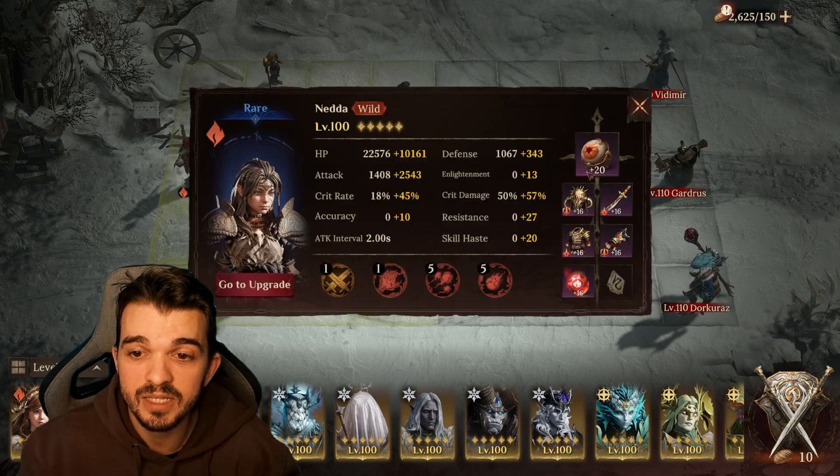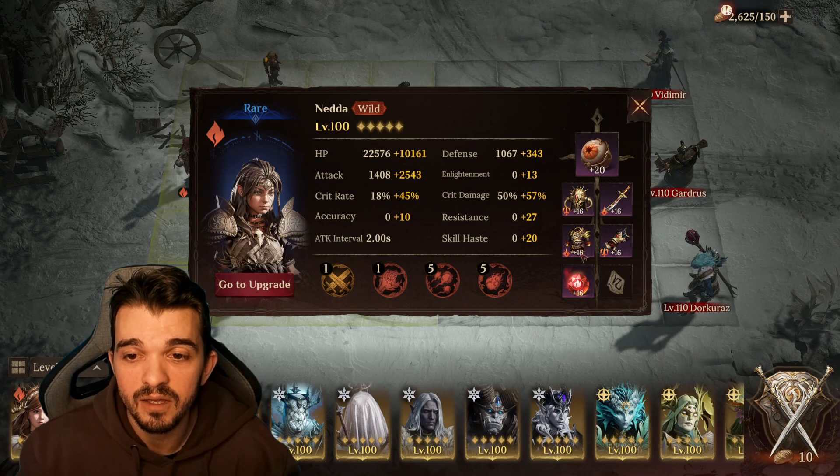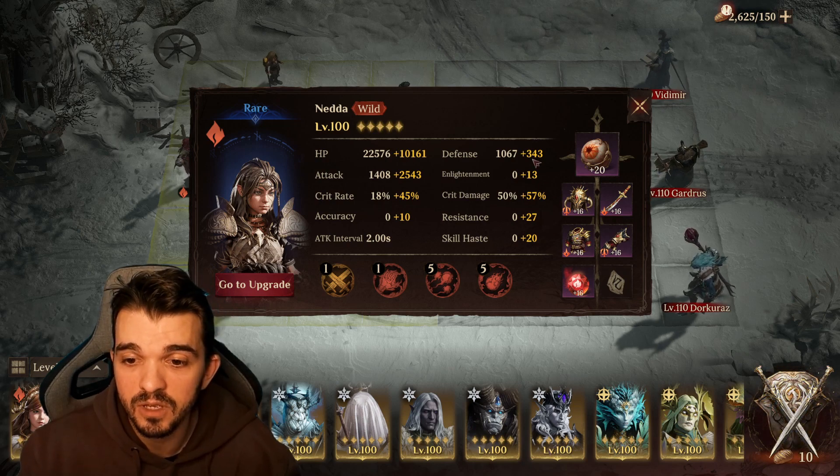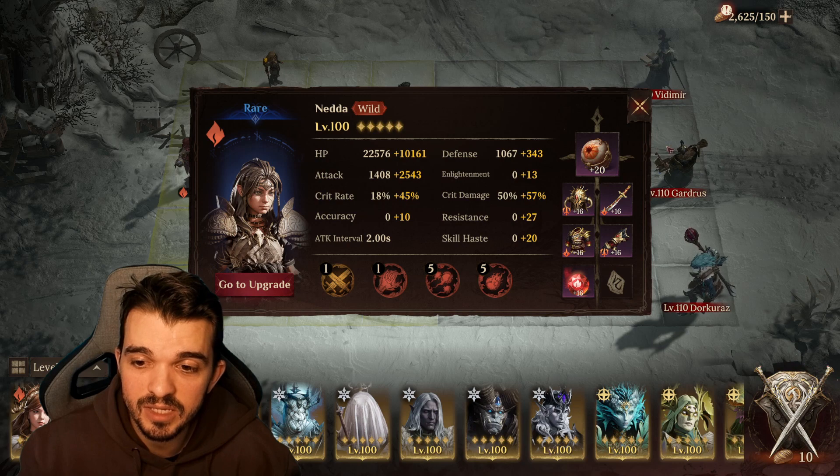I'm in the test server and I can't really reset the level, so they are still level 100 and some of the artifacts are at 20, but that should be fine if you have 16. I tried as much as possible to not overpower these characters, so I'm not using the second gem on all of them.